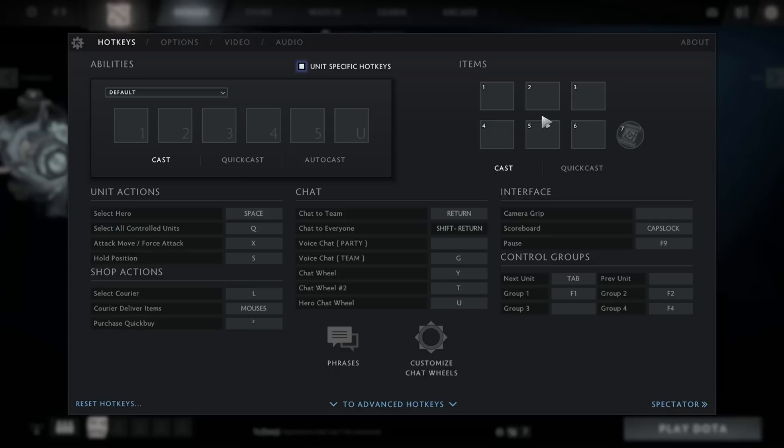Make sure you have at least Dagon, Hex, and E-Blade on quick cast, because it's much easier to perform combos with them on quick cast compared to normal cast. Personally, I do not use Blink and TP with quick cast, because it's really not necessary. If you use them on quick cast, great. If not, do not worry — it's fine.